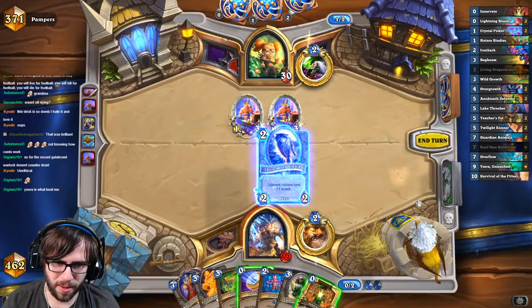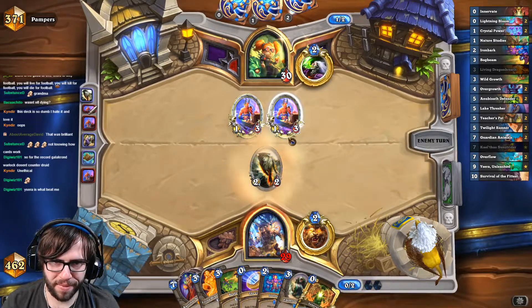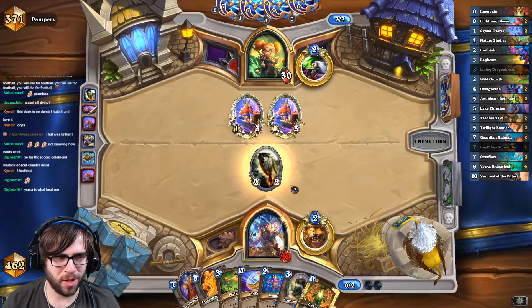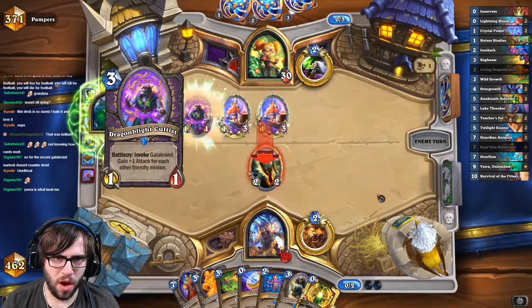Ysera's pretty good. And now we just play so he doesn't go face. We dump out the Emperor Cobra next turn. He's Galakrond.